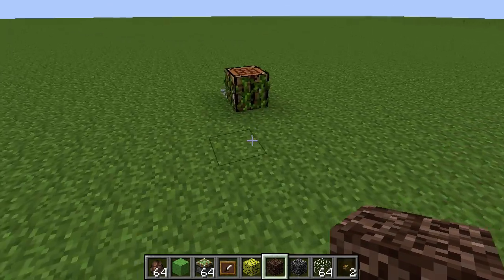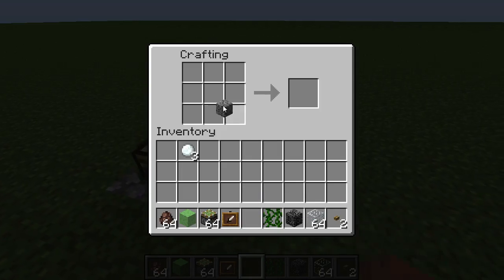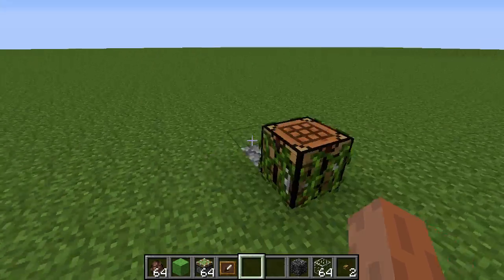Also, something we probably saw coming after last week: you can now actually craft moss stone, which has been a long time coming. It's finally not a rare item, so you can use it decoratively without running out. Very happy to see that.